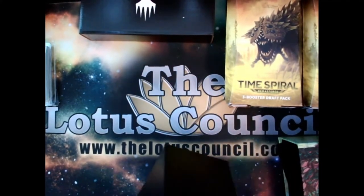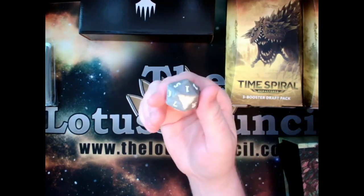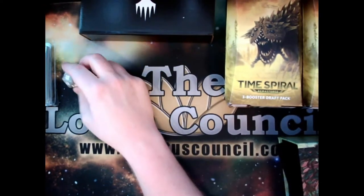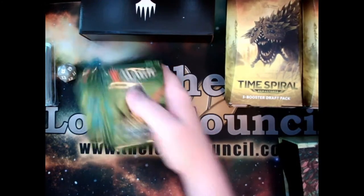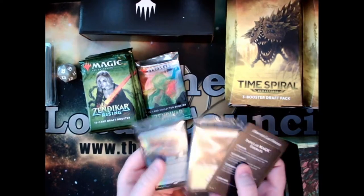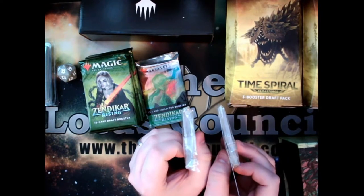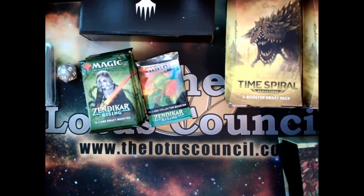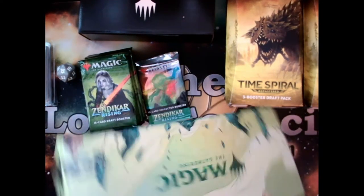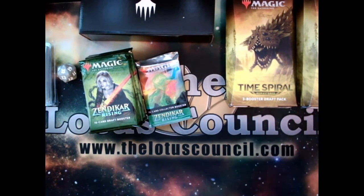These are nice because it comes with kind of a plain die — the other bundles had a sparkly die, this one's got kind of a plain color. We've got 10 packs of Zendikar Rising and a collector booster. There's also the foily packs; one of these is curved already and the other isn't. The box itself has foiling on it, which is pretty cool, but the box isn't curling.